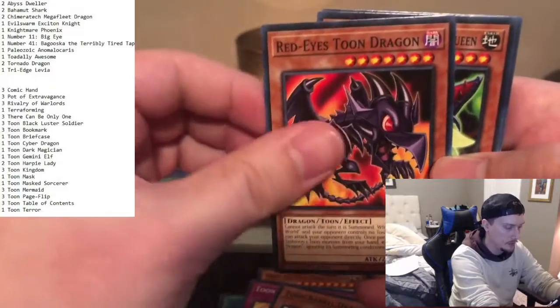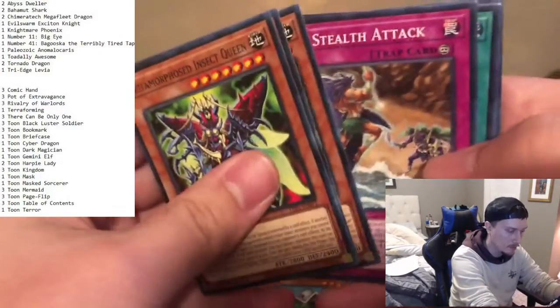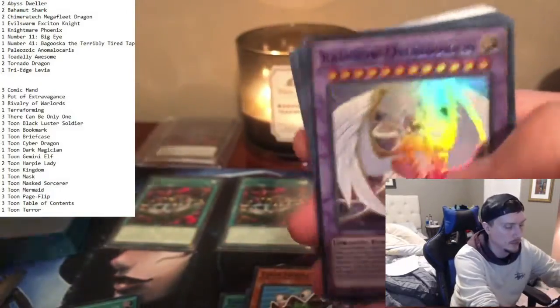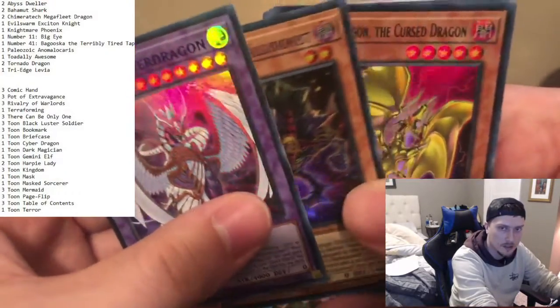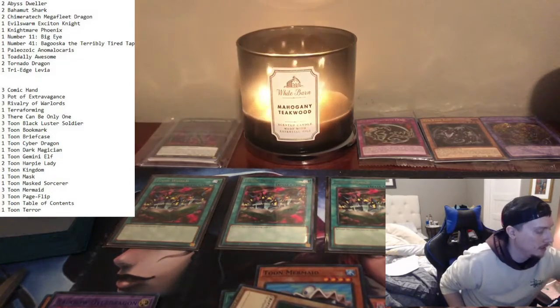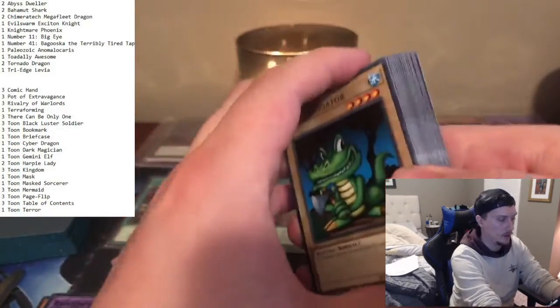Red Eyes Toon Dragon — so we have two Toon Dragons and one Barrel Dragon. That might be the play we go with. And we got our fourth Toon Mermaid. Time Machine — cool looking card. Rainbow Over Dragon — sweet looking card. Millennium Eyes Illusionist. We got our Barrel Dragon and Toon Alligator. As we thought, there was no way to pull two Toon Barrel Dragons. But we got a lot of commons, so we got all of these Toon World cards.